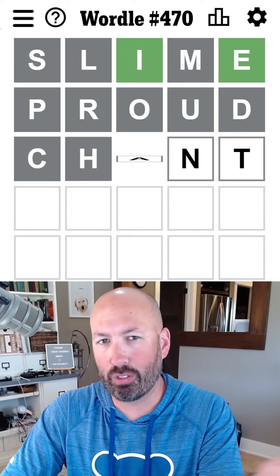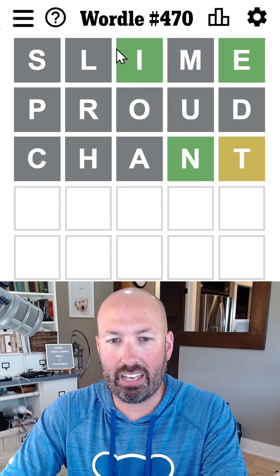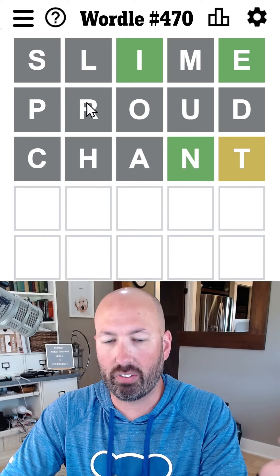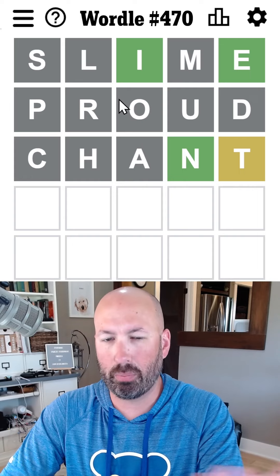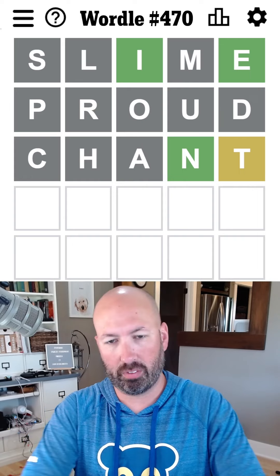Now this is a typical three-word start. We've tried A, E, I, O, and U. We've got R, S, T, L, N, E — so we've got all the Wheel of Fortune letters, all the vowels. So it's a pretty typical five-word start. C, H, D are good letters, M is pretty good.